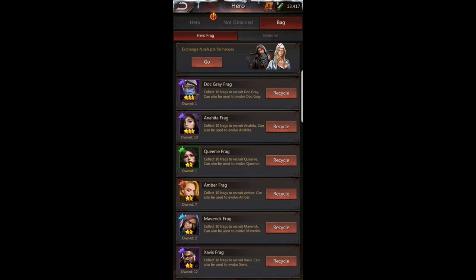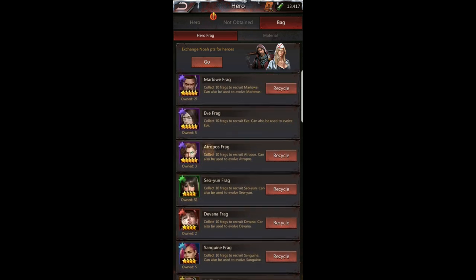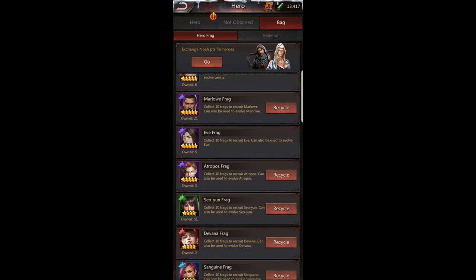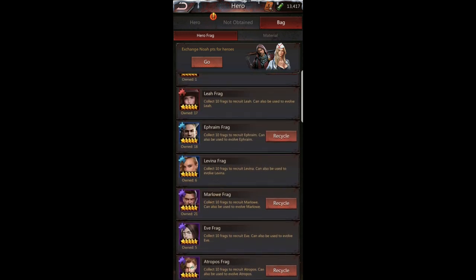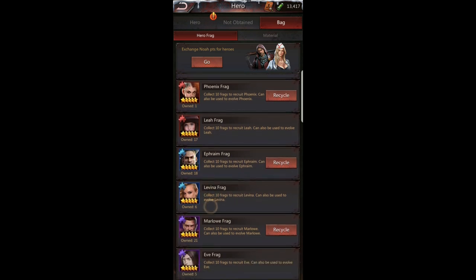Be careful that you're not recycling frags for heroes you're still trying to build up — that's a complete waste. Some frags are really hard to get. For instance, Eve's frags are only obtainable in ruins — there's no other way — so they won't even let you recycle her frags. Similarly, Lavina and Leah are specialty heroes that are difficult to get, so you cannot recycle their frags at least not right now.